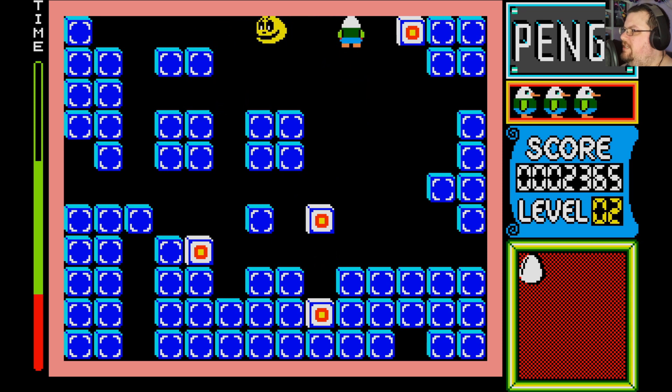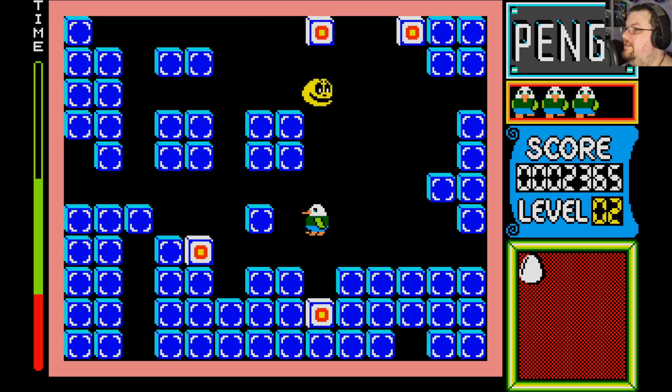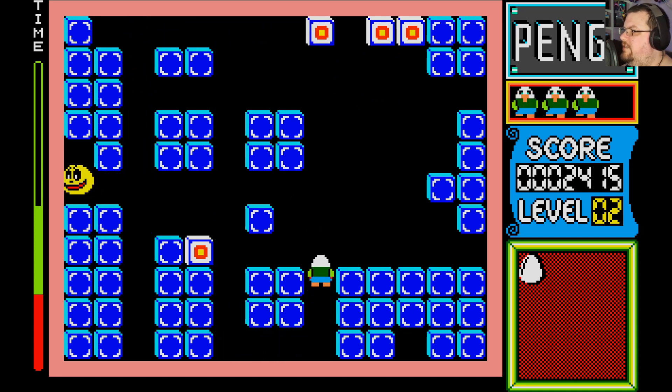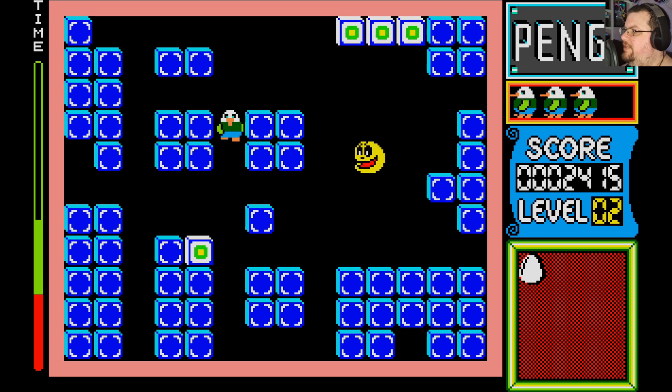The mechanics with the ice blocks — they move. When you push them, they keep going until they hit something solid. So if they hit another ice block or one of the white blocks, then they will stop. If they hit an enemy, they'll keep going. And if you walk into one and try to push it when there's nowhere for it to go, that will break it. And the enemies are capable of doing that as well.